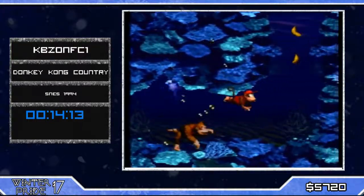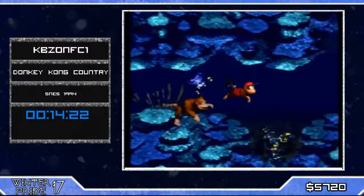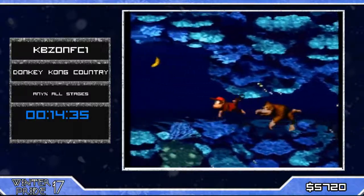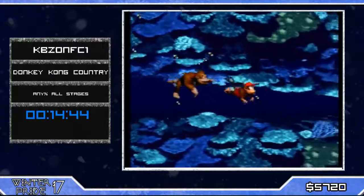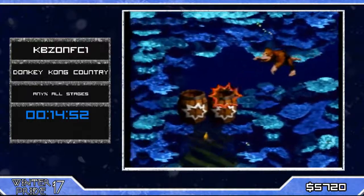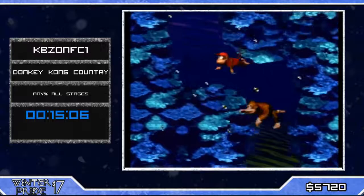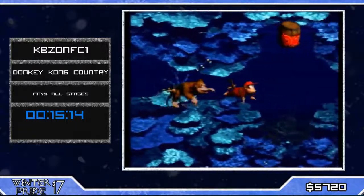Now we're gonna have the Croctopus chase. This is kind of an auto-scroller — it's a two-and-a-half minute long level where we're only given Enguard at the end, and it's not even useful to grab because he's out of the way. We're gonna navigate this with both Kongs. There's still a way to make it faster — as you saw, KBZ got bonked into the wall which cost him a couple seconds. The only way to save time is not bonking into the walls, or as we say in the community, cutting the corners.